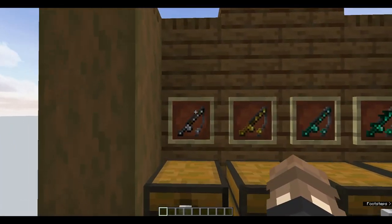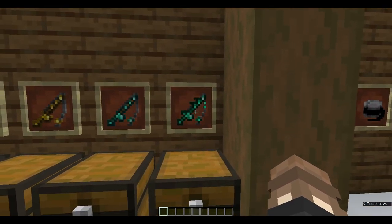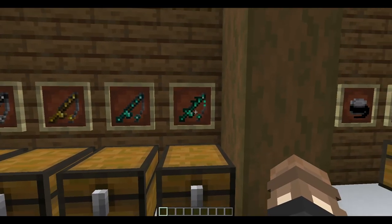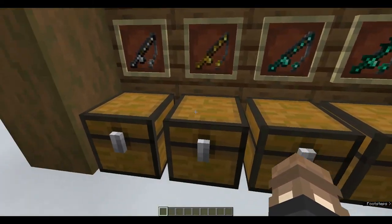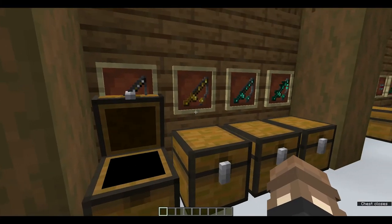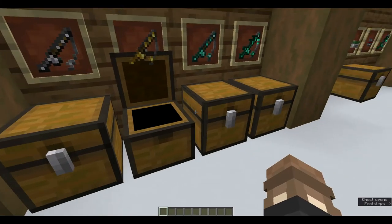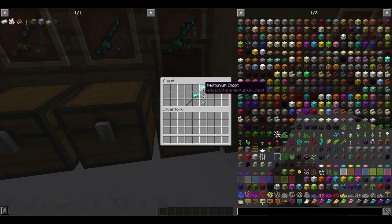We have four new rods: the iron rod, the gold rod, the diamond rod, and the neptunium rod. The neptunium rod is made from neptunium ingots, which are a new material that's been added — we'll go over that in more depth later. Crafting recipes for these are really simple: just a stick, two iron ingots, and two string, then replace the iron ingots with whatever material you want — gold, two diamonds, or two neptunium ingots.